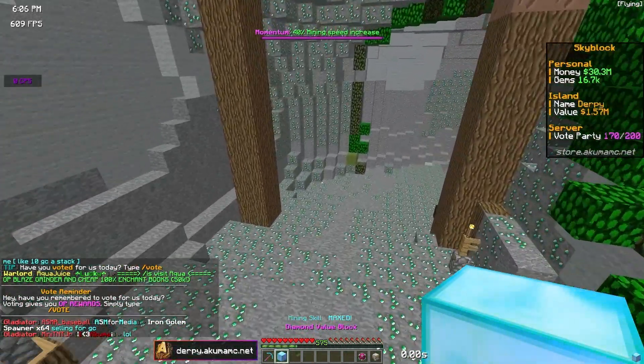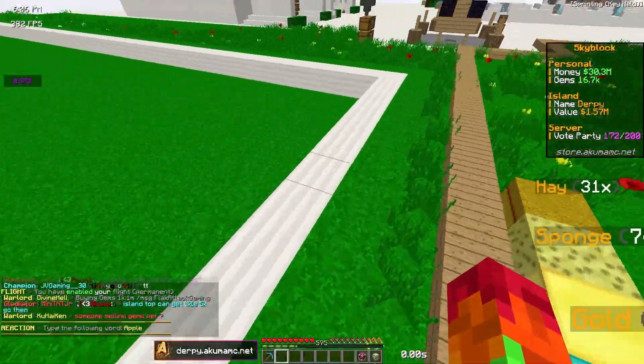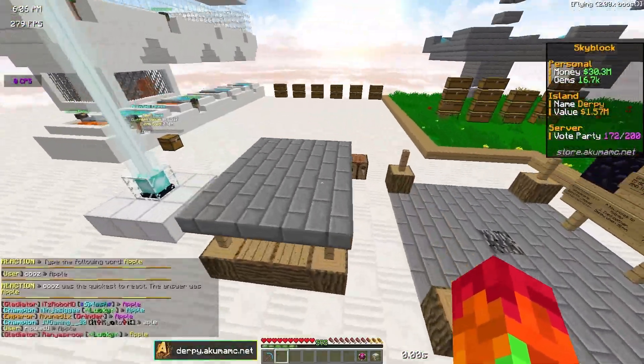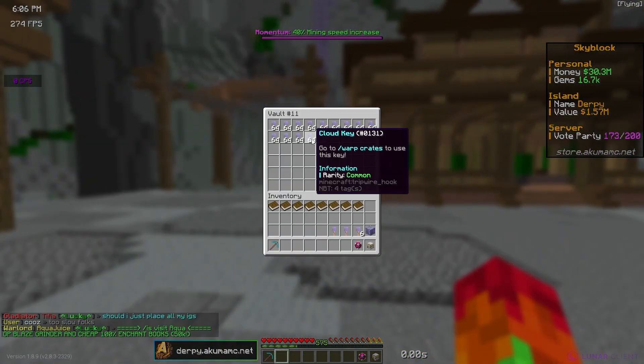We just got our first block ticket! We opened it and got a diamond value block. I'm going to go to my island and place it there — now our island should be going up a little bit in value. Obviously it won't go up much because it was just one block, but I'll go back to my mine.